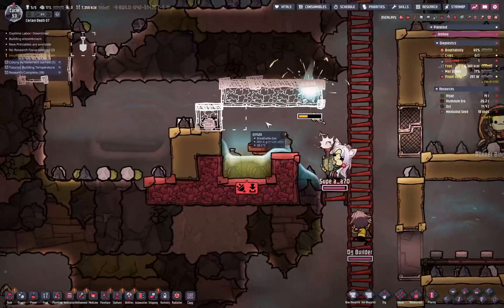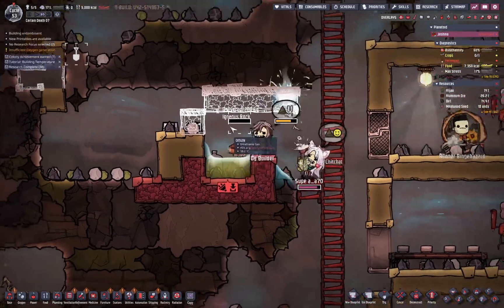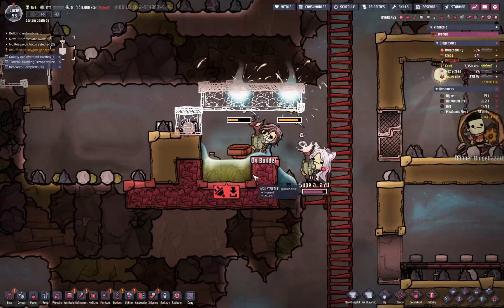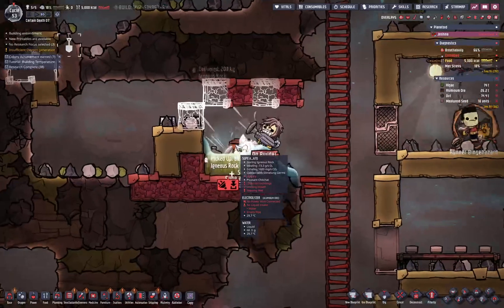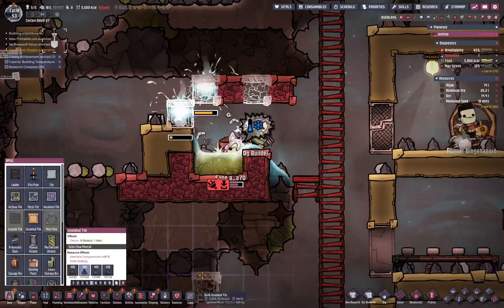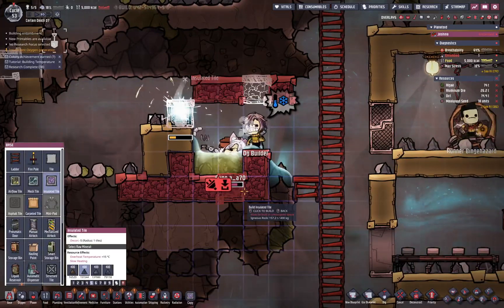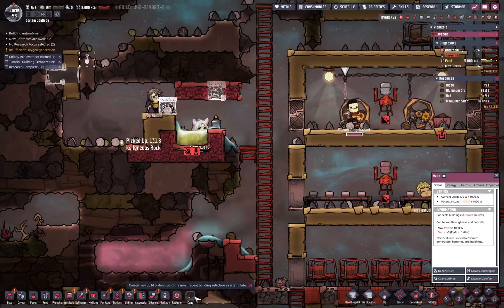The thing here is there can be two tiles, but I don't know how long there can be two tiles. To start this up, two tiles of oxygen on top of the electrolyzer is fine. Of course we need to hook it up with power.